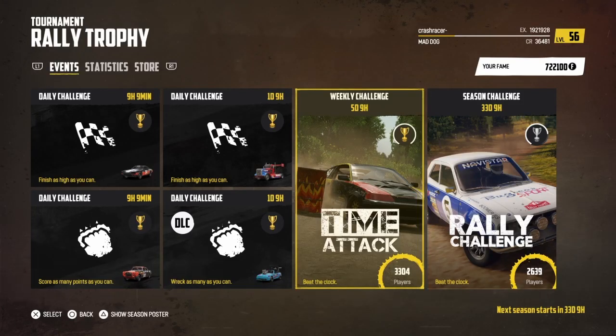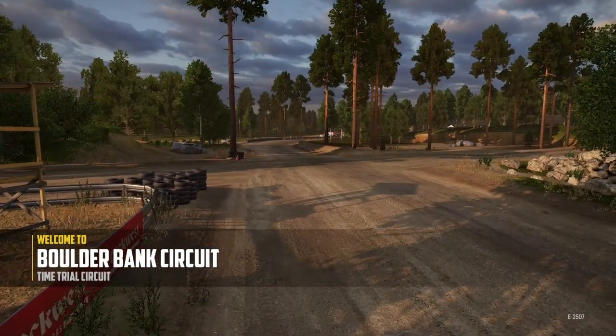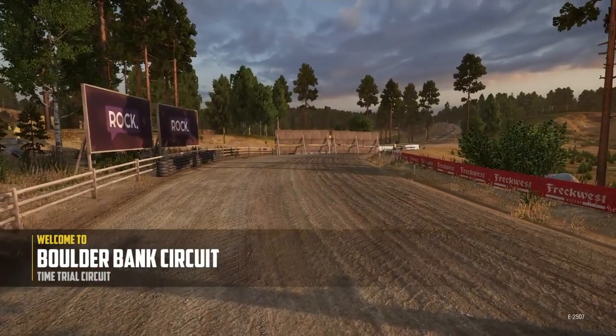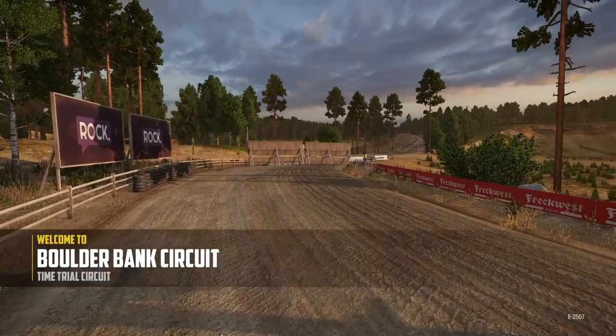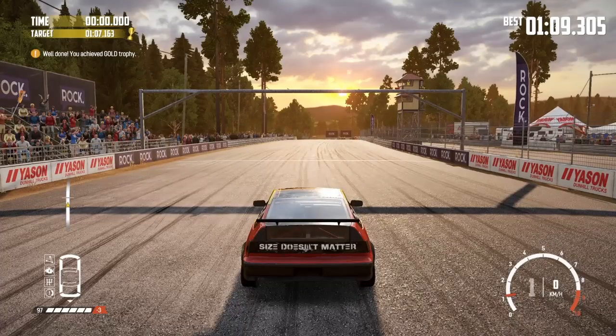Welcome to Crash Racer. Today we're playing Wreckfest and in the brand new rally trophy tournament we're going to have a go at the brand new weekly challenge. This weekly challenge is a time attack at the Boulder Bank circuit — the time trial circuit — so it's got some exploding barrels on the course. We are going to be driving the Nexus RX, and these are the tuning settings I'm going to use.